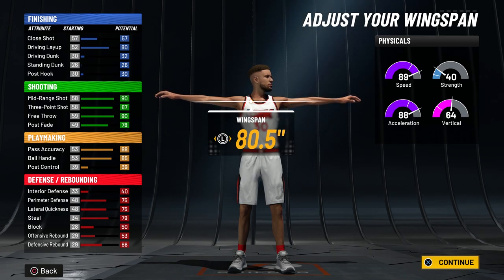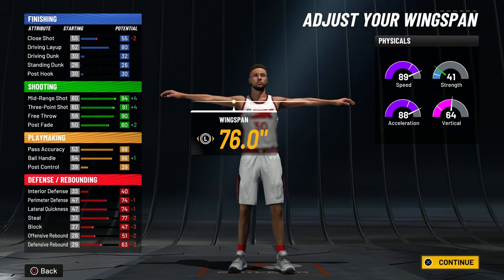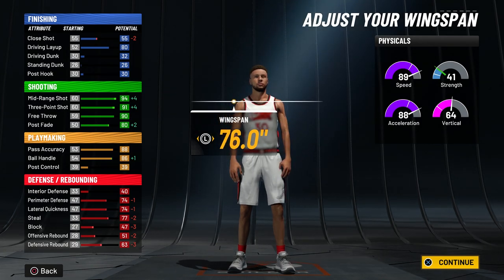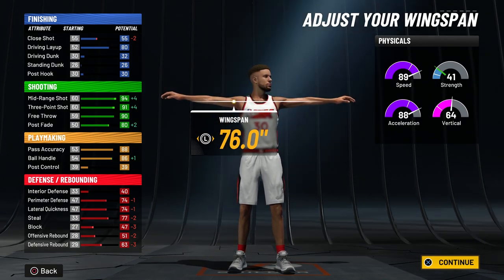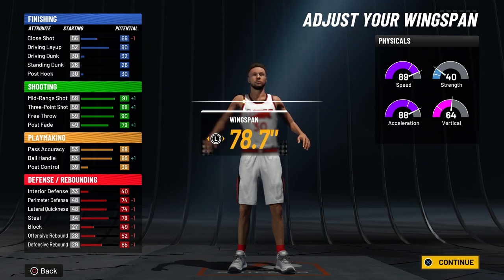For the wingspan, you can do one of two things. The first option is to totally drop your wingspan — you'll get a 91 three-pointer, which will eventually go to 95 at 99 overall, and you'll get an 86 ball handle off the rip so you'll be able to speed boost right away. The second option is to drop your wingspan by two so you can still speed boost right away.